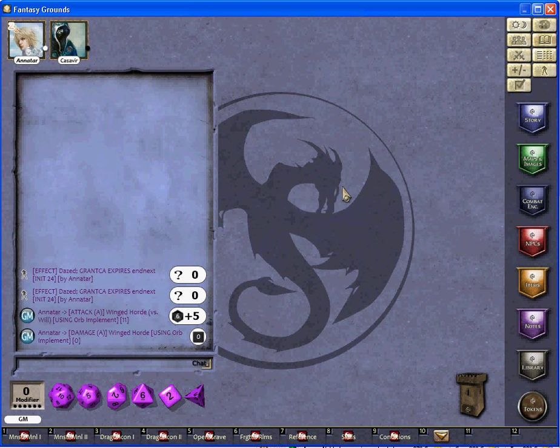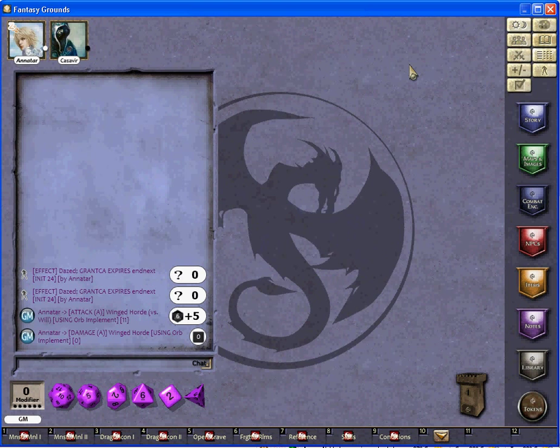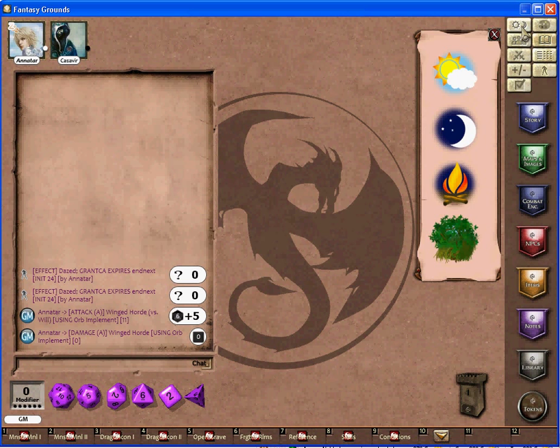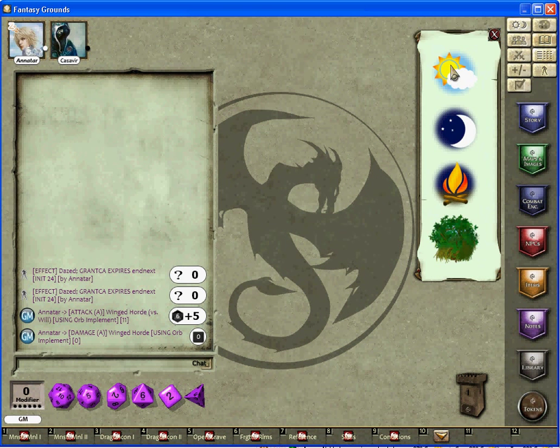You can darken the display for a hot-day setting like Dark Sun, or whatever you want. If you want to create a forest or swamp, you can change the colors, or go back to normal. Don't create those effects for players. I can also change the dice colors.